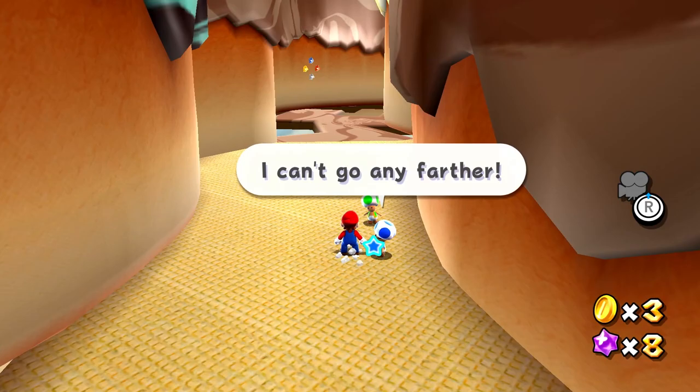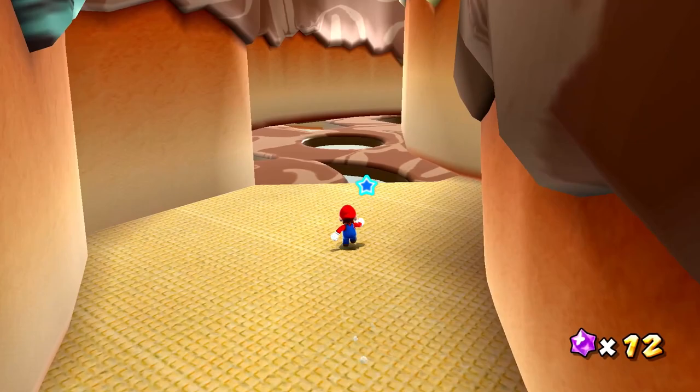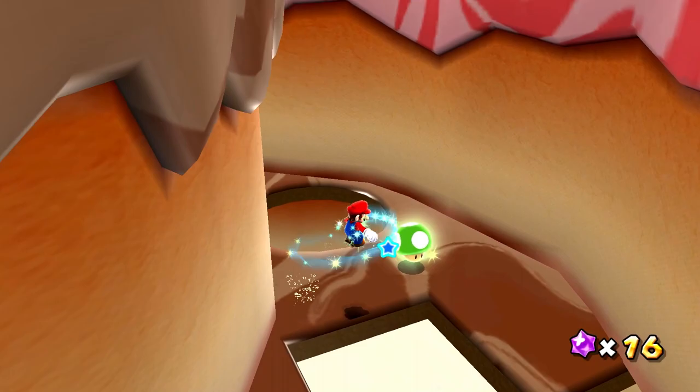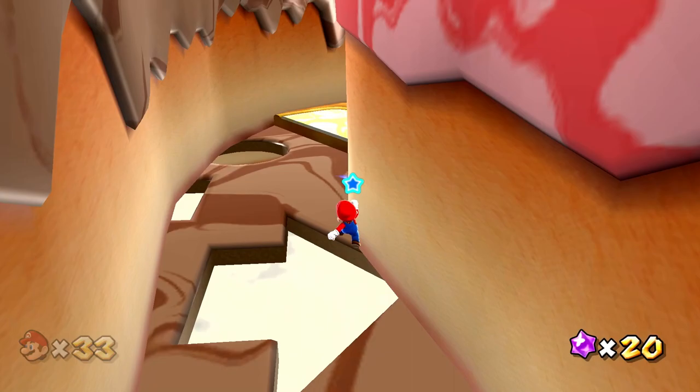There we go, we made it. A Toad says 'I can't go any farther. Don't stop here, the star is right around the corner.' It might be a little difficult to get there, but we'll certainly try. So this platform has cookie cutters going at it — that's what's happening here, right? Let's grab that one up really quickly. That actually wasn't so bad. A couple more star bits waiting for us over there too. If we get up to 50 of them, we get another life.